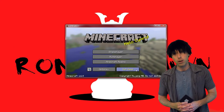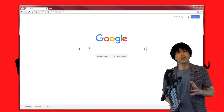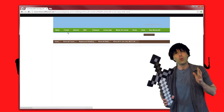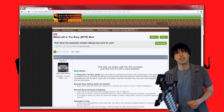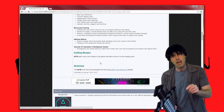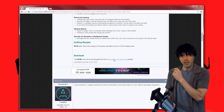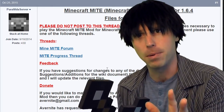Congratulations! Close that, we're not done. Open a browser window, go to Google, and search the terms 'Minecraft is Too Easy.' The very first result in that list will link you to the Minecraft forum page where the mod exists. Scroll to the bottom of that page and you will find a Downloads section. Click on the link in that Downloads section, and it will open yet another browser window. We're going deep now.